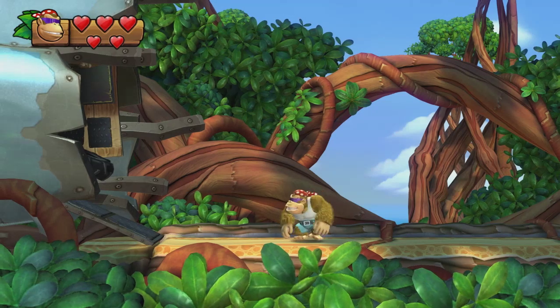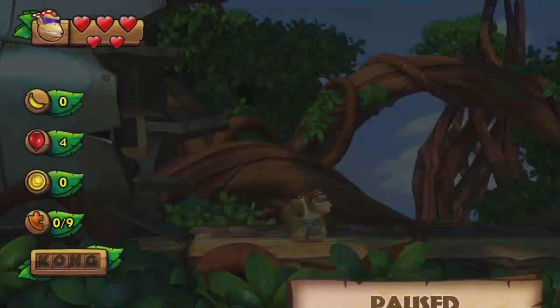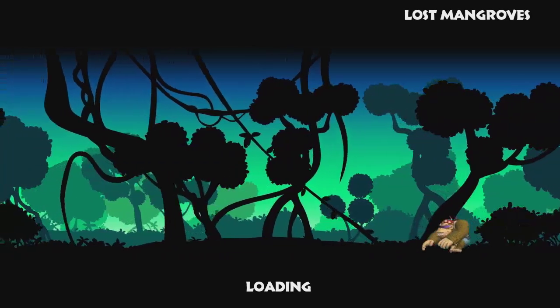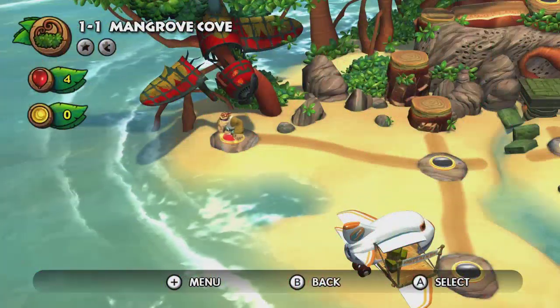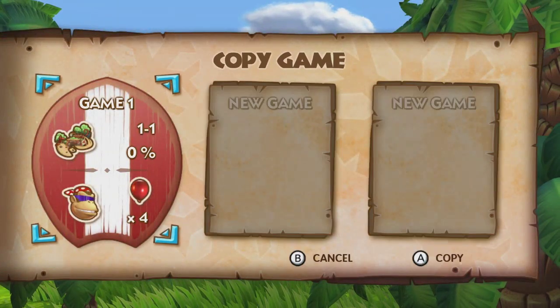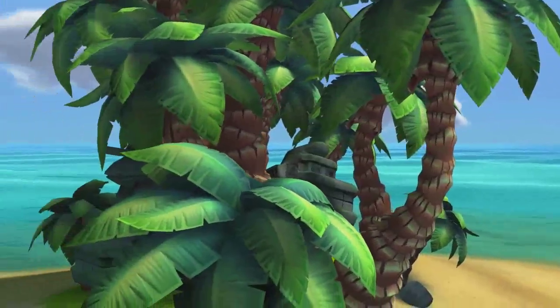The whole thing starts in Mangrove Cove. Basically, if you start a new file, you want to create a separate speedrunning profile. You then, before collecting any kind of collectible — even the first banana or balloon — go back to the main menu, copy your file twice, and go back in-game. So again we use Funky Kong for the purposes I explained.